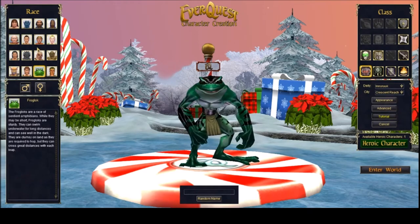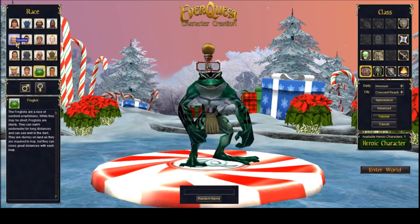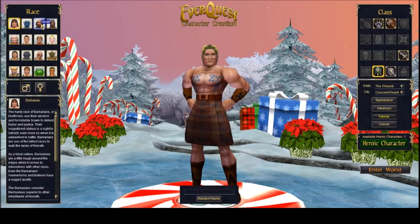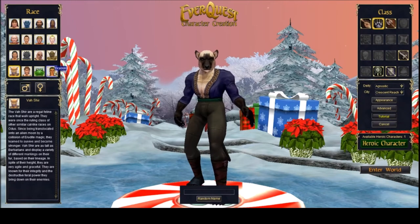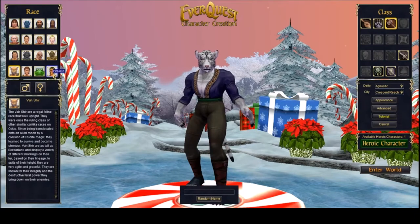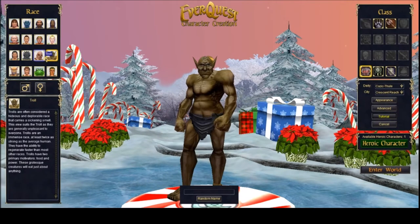It doesn't seem to affect the game that much anymore, but it was a fairly big deal back in the day. The world is split into two major alliances: the good guy alliance includes barbarians, dwarves, erudites, gnomes, half elves, halflings, high elves, humans, and wood elves. The Vah Shir are generally on the good side too. The bad guy races include dark elves, Iksar, trolls, and ogres — those two factions just don't get along.